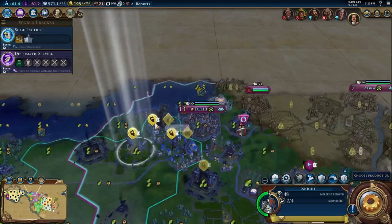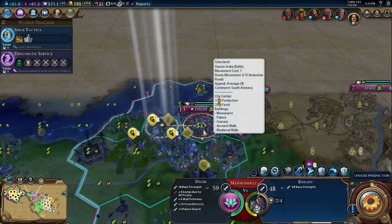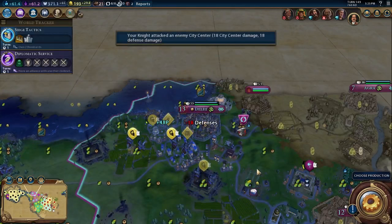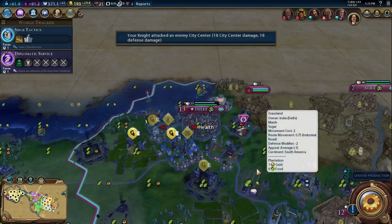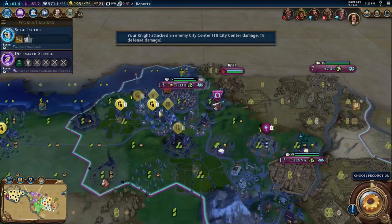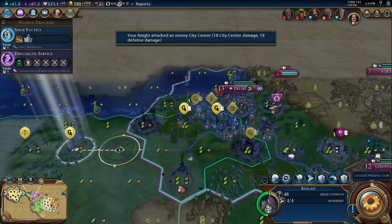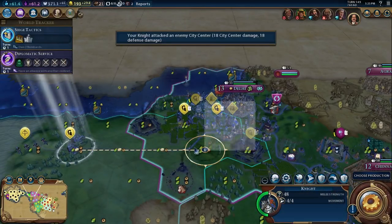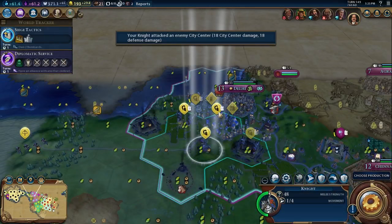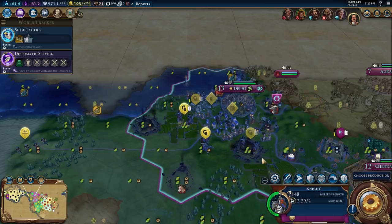Let's see this in practice. This is a clip from my Russia domination game. I'm attacking Delhi with knights, and we have a battering ram and a siege tower. On the very first attack we're already doing 18 damage to both city center and walls — much more than you could do without those support units. On the second attack the damage to the city center is already 25.